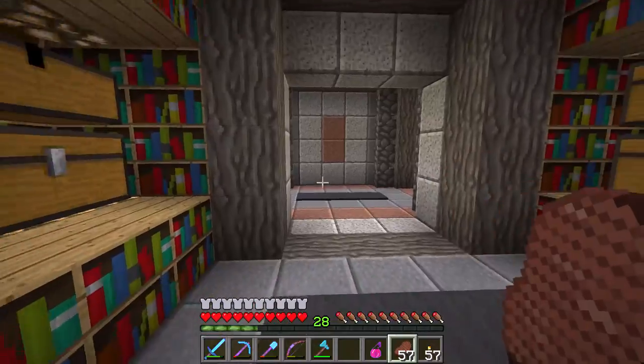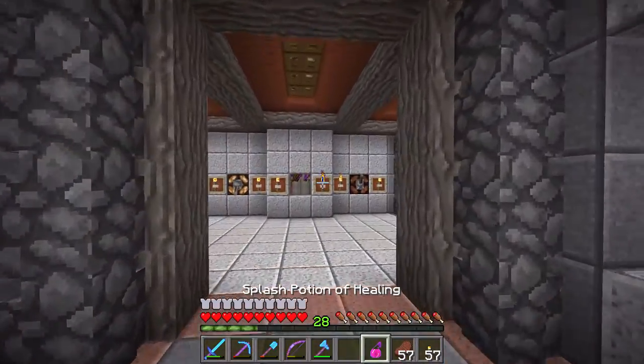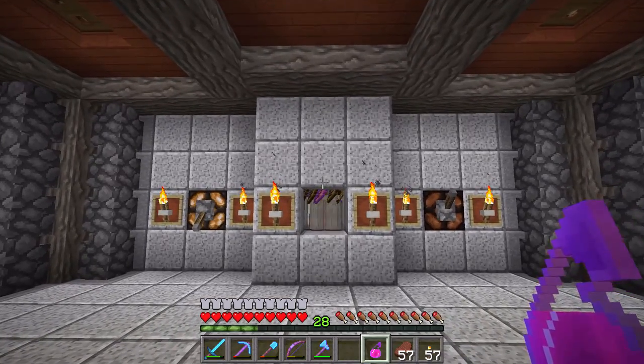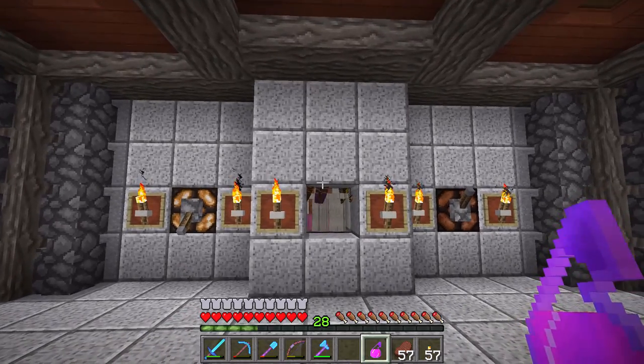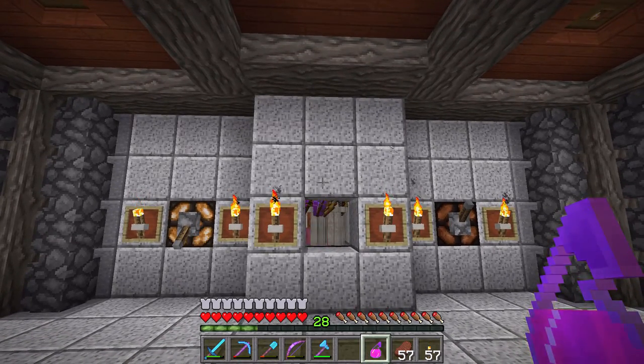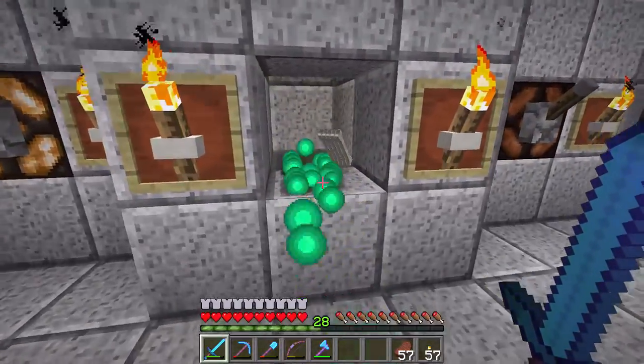What you want to do is just get ready. As soon as you throw the Splash Potion of Healing, you want to switch to that looting sword so you get the drops. So, you ready? We're going to throw it, switch — and there we go. Then you just come in and get the XP.